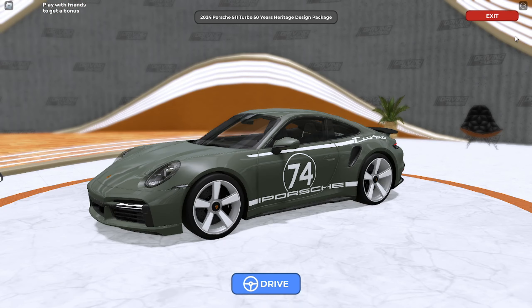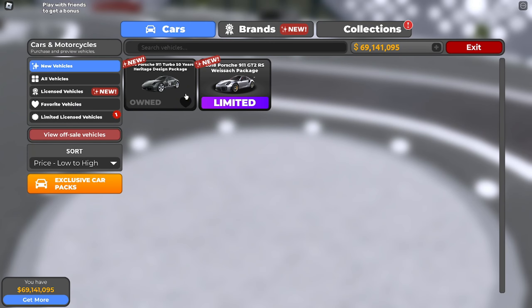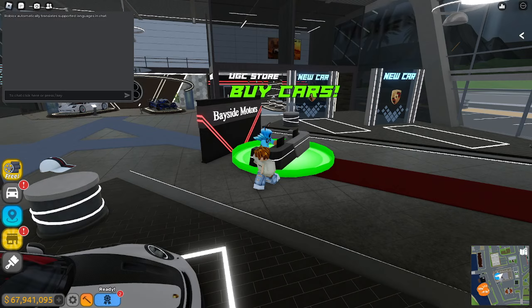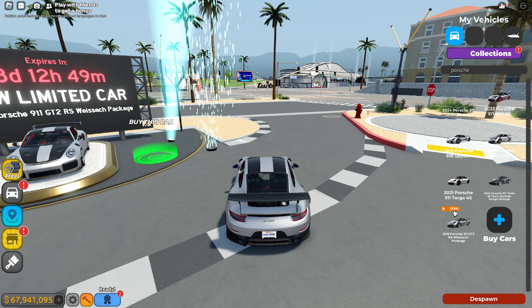Now I have that car. I still need to buy the other cars. Let's go back into the dealership and buy the normal limited car. Under new vehicle limited, this is the GT2 RS. Here are the stats: top speed 219, acceleration 54%, handling 41, braking 44 — 1.2 million. Let's go ahead and buy this. It goes limited or off sale in 30 days, so you guys should get it if you want it because it's gonna be gone. If I search Porsche, I got number 23,200.